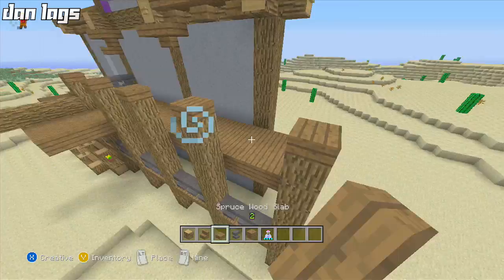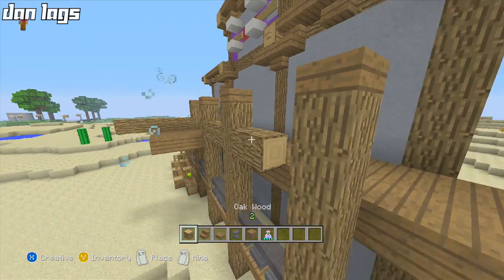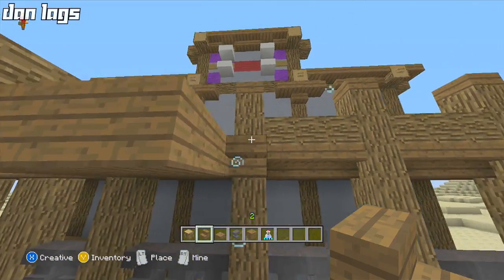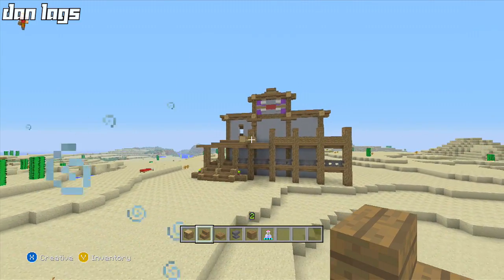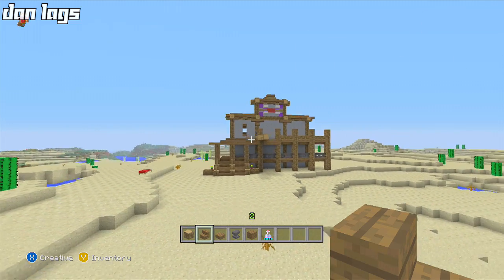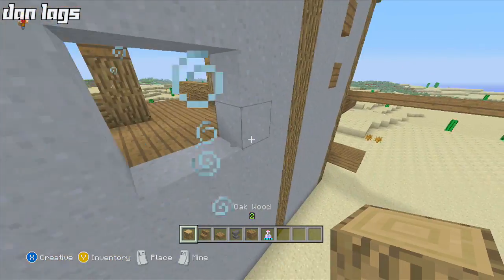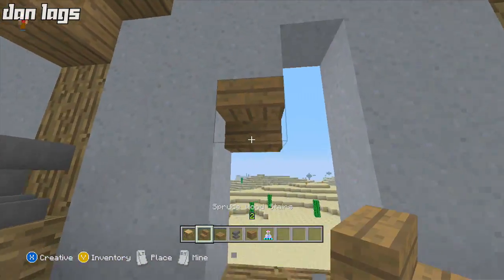I'll place these here, and now I'm thinking I want to place some sideways logs running across through here. I know it's a lot of wood but wood looks good in this texture pack, so I have no problem using a lot of it. I've always liked the oak wood and spruce wood combo — spruce wood planks with oak wood regular blocks — always liked that color combination. Not too bad, not too bad.